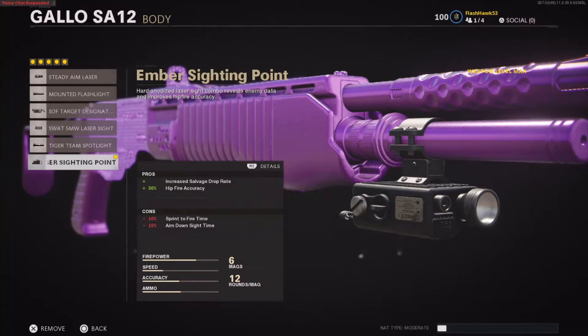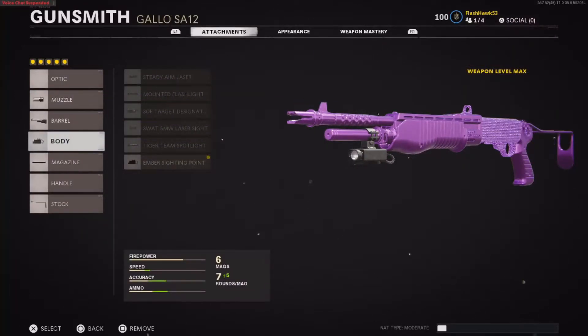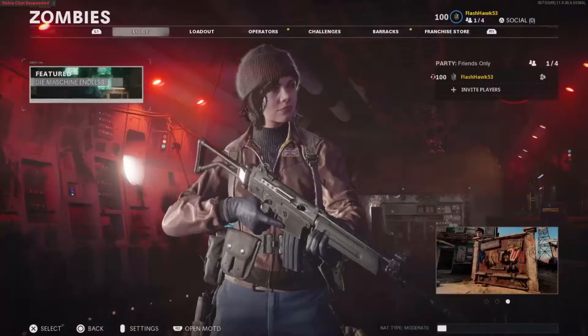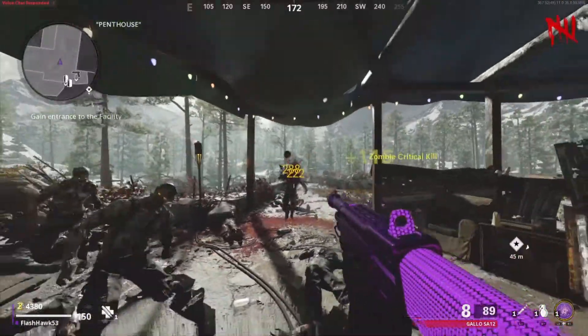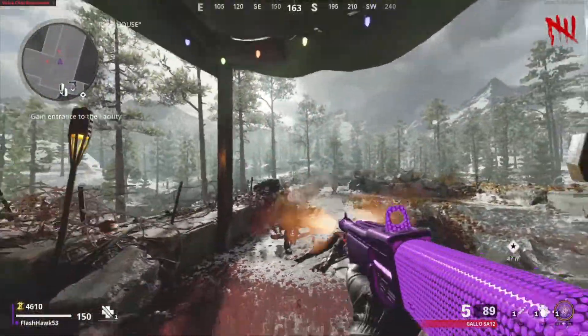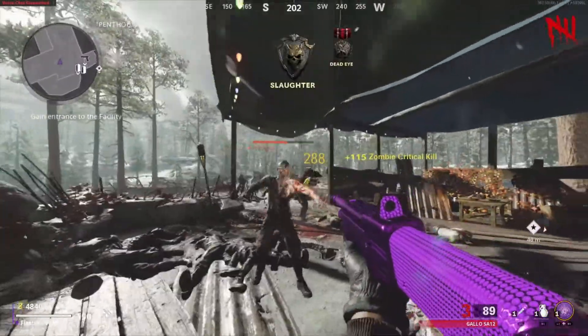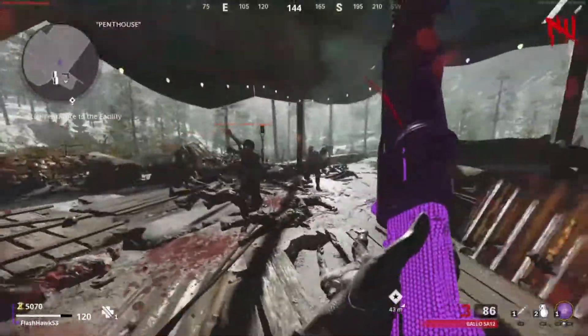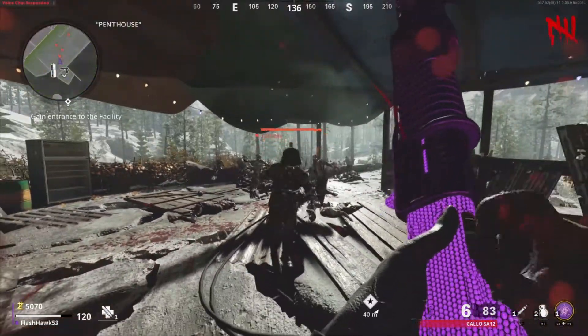So these three are just going down the line. Obviously the Ember Spotting Point is the one you unlock last, which is why it's the best one. Tiger Team is the one right above that, and the Mounted Flashlight you unlock first in the beginning of the weapons upgrading. So you don't have to remember all these numbers — you just remember that the best attachment for drops is going to be the one you unlock last.